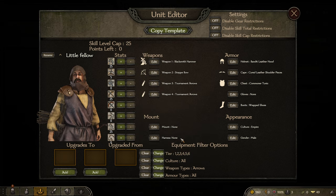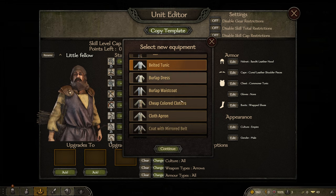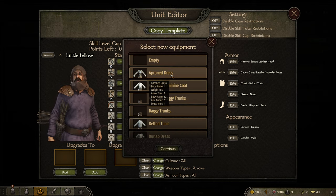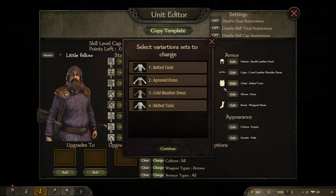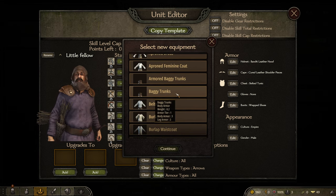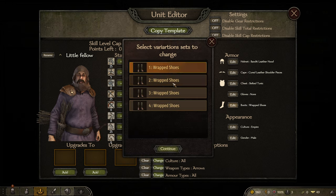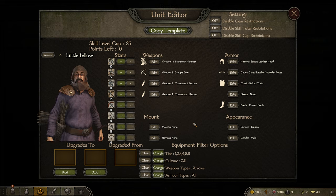They sometimes have a wrapped headlock but now they will always have a bandit leather hood because they're bandits. Let's make a troop - give them some random stuff. We'll make them a belted tunic, but some of them will have an apron dress, some will have a cold weather dress, and some will have armored baggy trunks - so they'll all look different. No gloves needed. Wrapped shoes or curved boots, and belted leather boots - random. That's a perfect first unit, very strong.